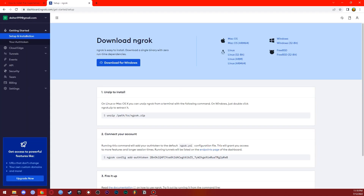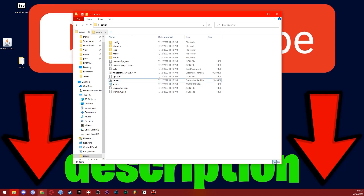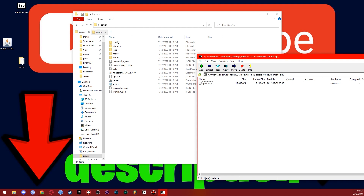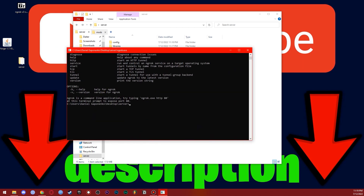Go to Ngrok — the link is in the description — and log in with your Google account. Download Ngrok for Windows. You'll also need to copy your auth token from the Ngrok page. Open the downloaded Ngrok zip file and drag ngrok.exe into your server folder. Run Ngrok, press Ctrl+V to paste your auth token, and press Enter. You'll see 'token saved to configuration file.'